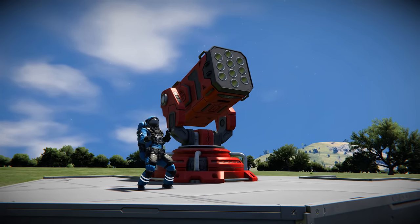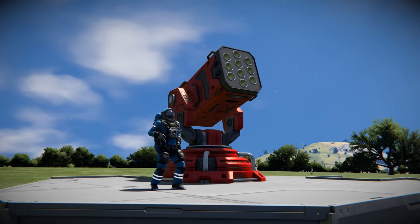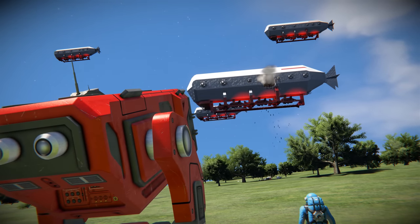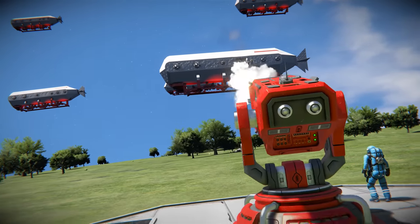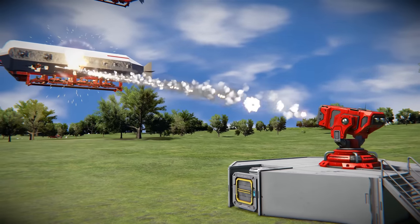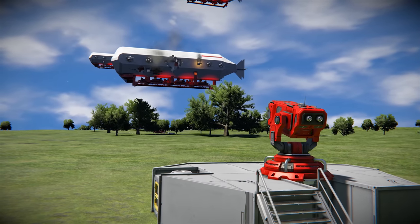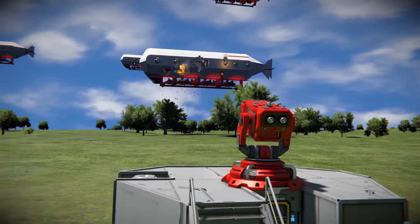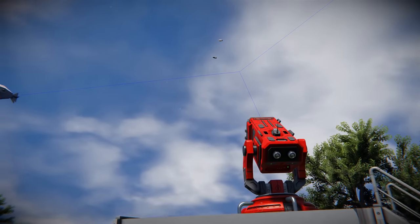Saving the best for last, we now turn our attention to the Hailstorm Rocket Turret — a symphony of destruction, a relentless storm of rockets that leaves nothing but chaos in its wake. This turret is engineered for one purpose: unleashing madness upon your foes. As we engage the Hailstorm Rocket Turret you can witness its unique charm. What sets it apart is its rapid fire capability — it's like having a storm of rockets creating an overwhelming barrage ideal for close-quarter engagements and dealing with smaller, agile drone threats.